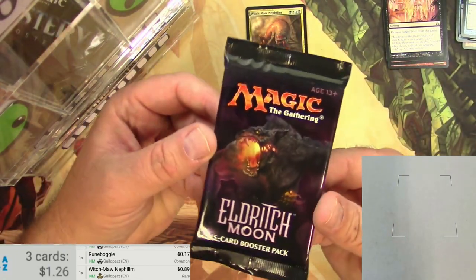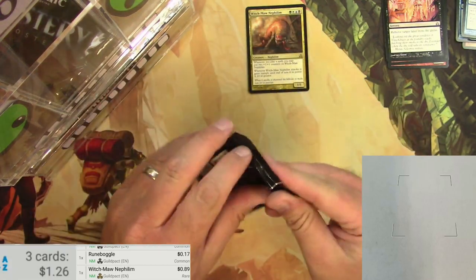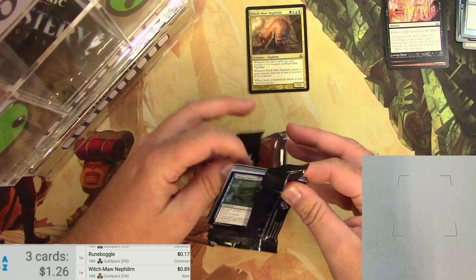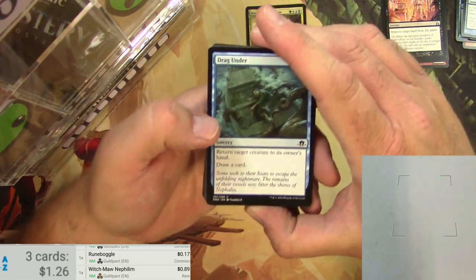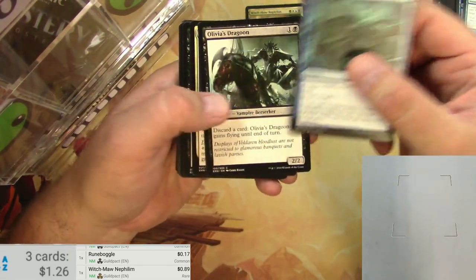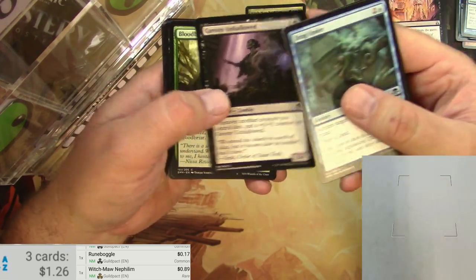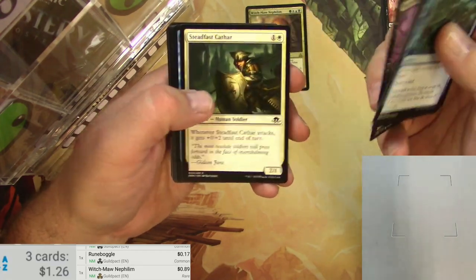Moving on. PackBot, what's next? A pack of Eldritch Moon. Cool set. Cool cards, on the cool plane of Innistrad. More creepiness ensues. Olivia's Dragoon. Gavony Unhallowed. Other commons.